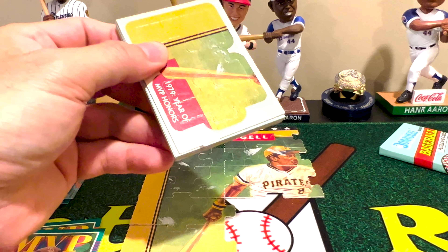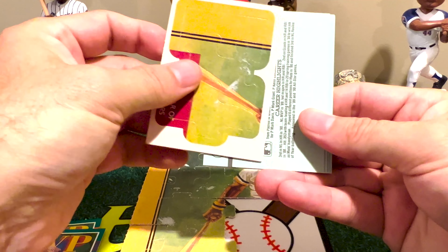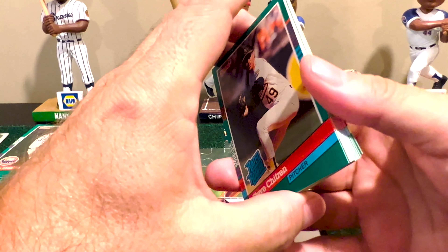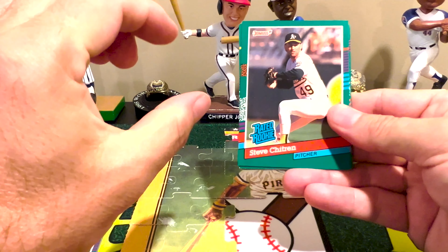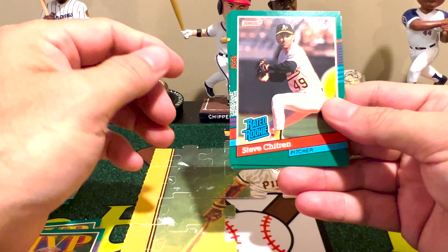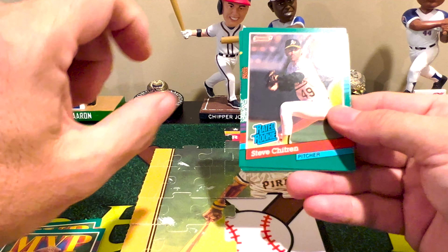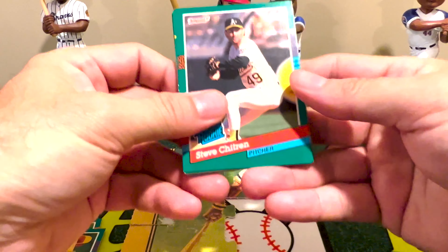Another duplicate puzzle piece. Speaking of randomization — if you think about it, when you start seeing short prints or inserts, if you notice they're either towards the back of a pack or in the middle. They just split them up that way: they'll put a certain number of base cards, then all their inserts, then more base cards — or they'll put them all in the back. That's why there's a consistent order to the way they appear.